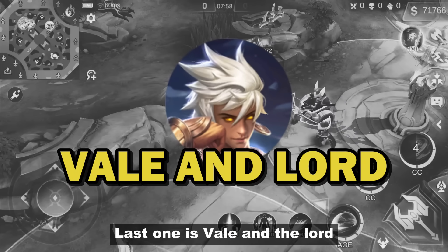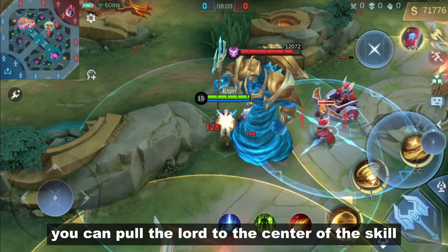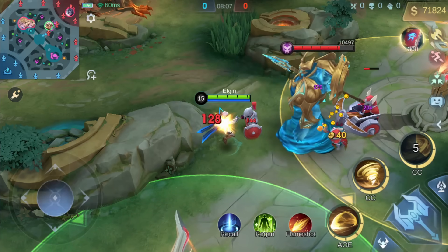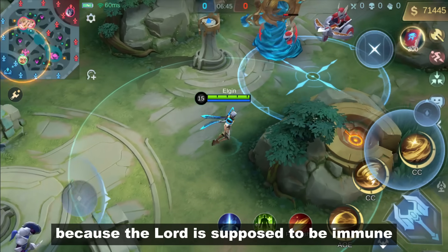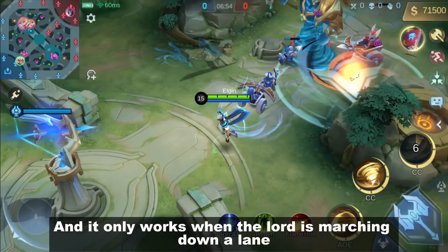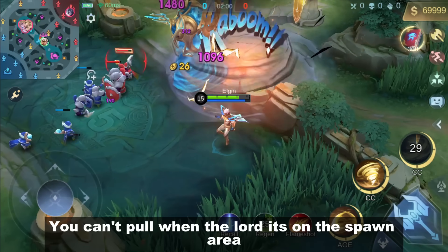Last one is Vexana and the Lord. Using her ultimate, you can pull the Lord to the center of the skill. I think it's a bug because the Lord is supposed to be immune to crowd control effects. And it only works when the Lord is marching down a lane — you can't pull the Lord when it's on the spawn area.